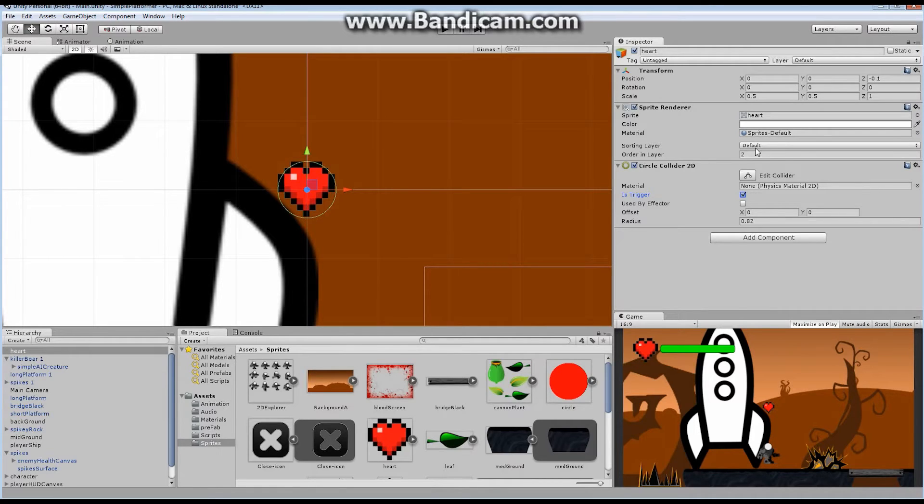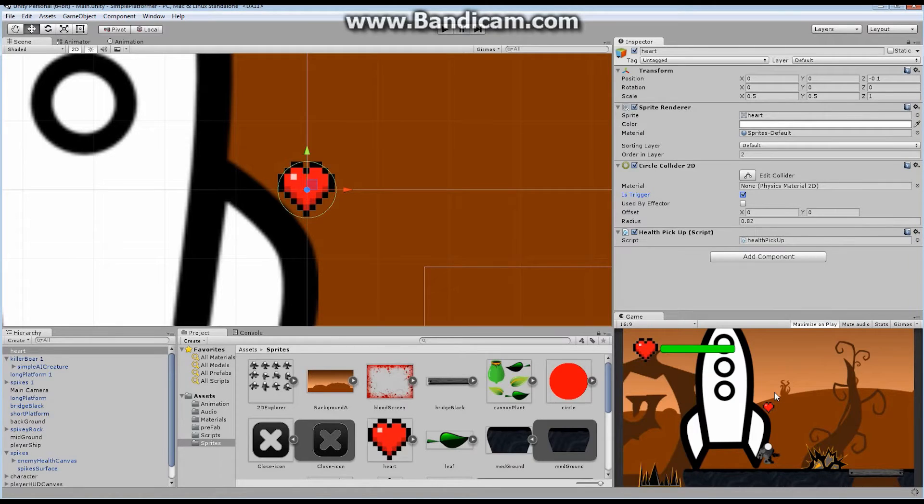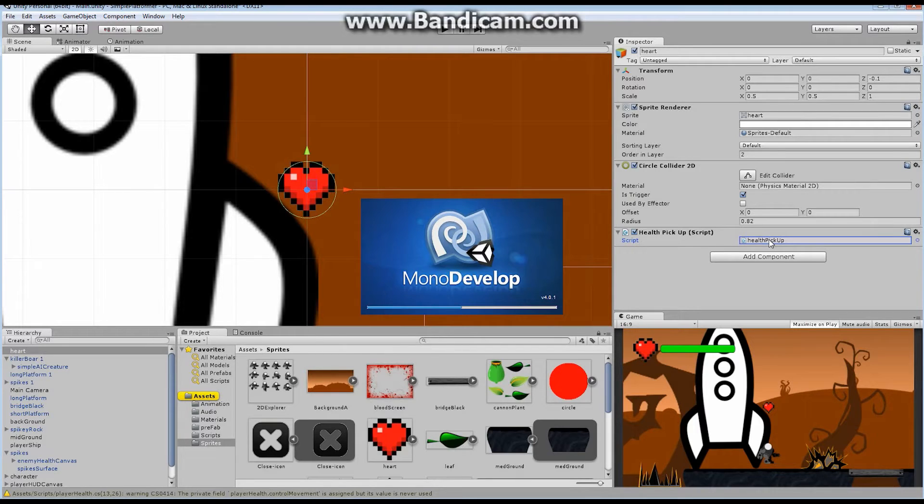The character can run through it — it doesn't block us in any way. So that's going to be our heart. We're also going to add a little bit of code because something's going to happen whenever the character touches this object. Let's add a component and add a brand new script. We should give it a name that means something, so let's call it HealthPickup. We want it to somehow affect our player.